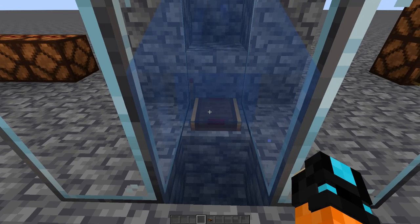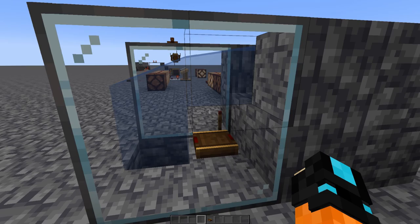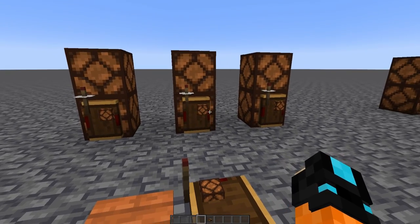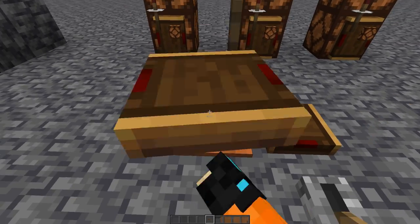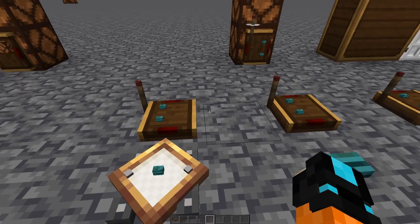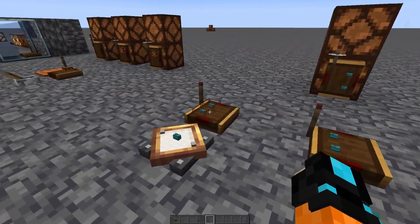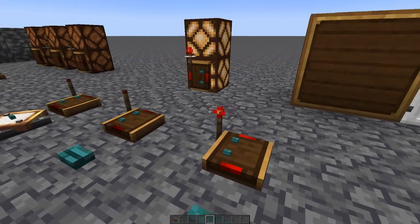Unlike most redstone equipment, water will not break it. However, you can see here it's not waterloggable, so you will have some air gaps if you do this. You're able to power as many receivers as you want with just one transmitter, which is really nice. If I power this link, all the lights come on — really handy, especially for setting up lighting in your house. Inversely, you can have as many transmitters as you want going to the same receiver. You can power it however you want and they will all work.